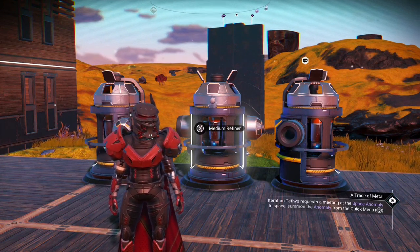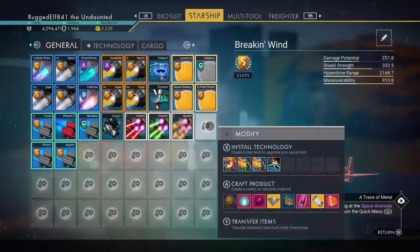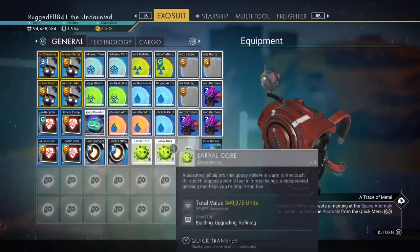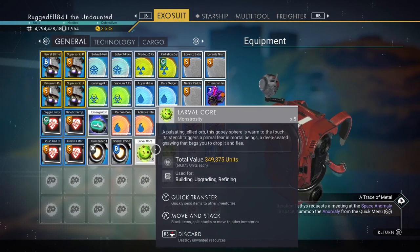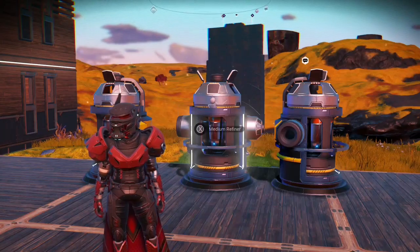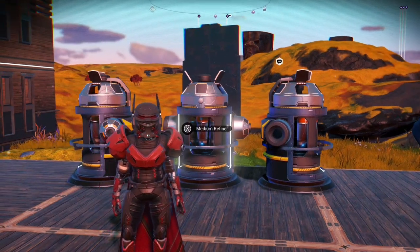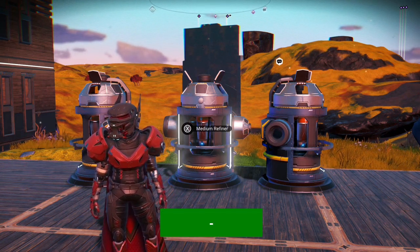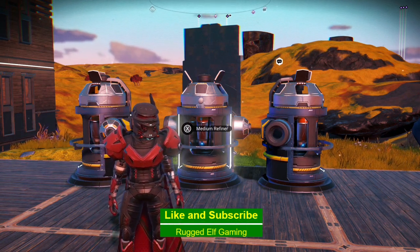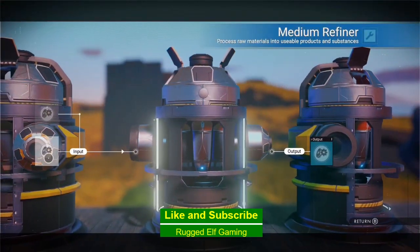What you're going to need are some larval cores. You can pick them up at the abandoned stations, at the abandoned home warehouses, or you can buy them from a dealer in pirate space stations. You just need a few of them to start with.